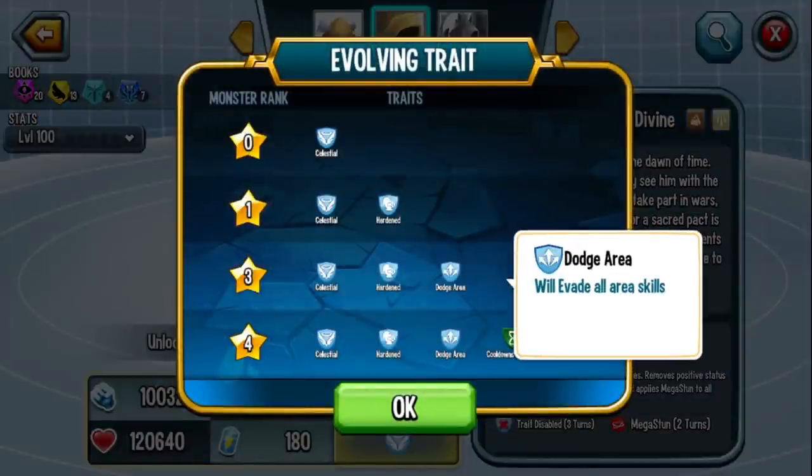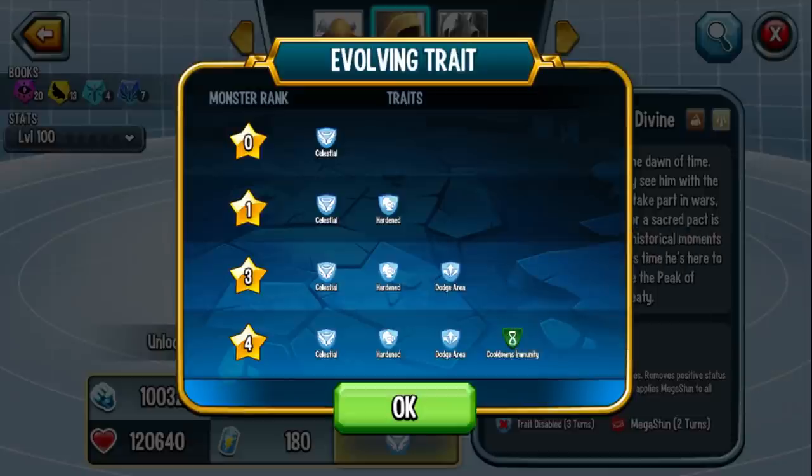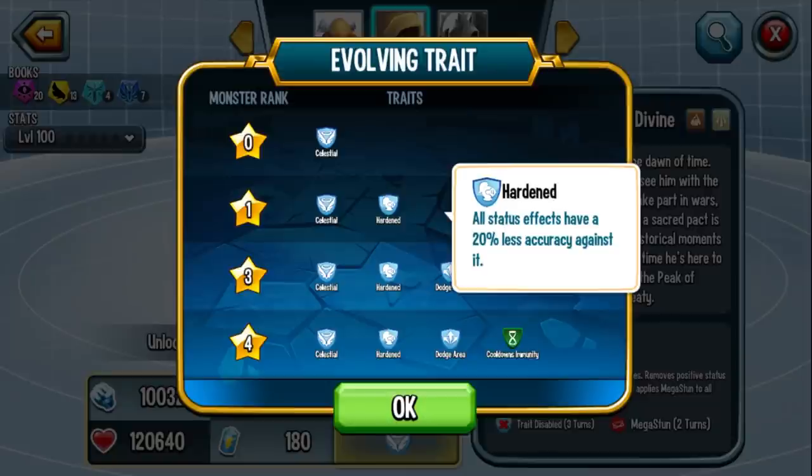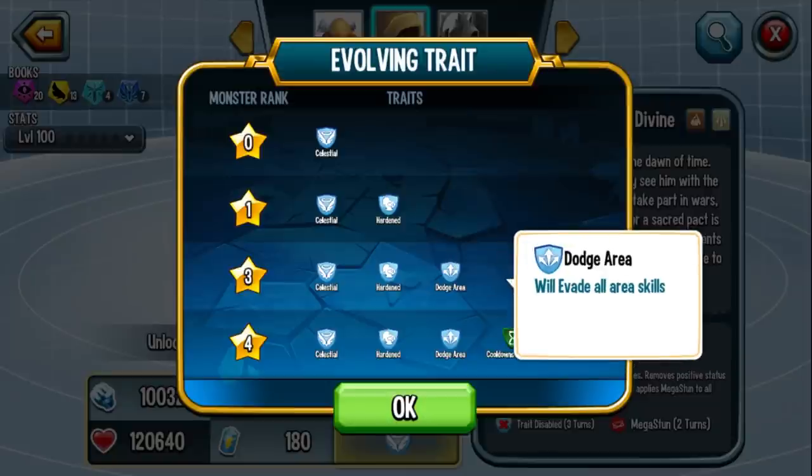Look at this — rank 3: dodge area. Oh my gosh. Since we're at the traits already: Celestial gives stun, mega stun, and bleed immunity. Hardened means all status effects have 20% less accuracy against it. At rank 3, you get area dodge.